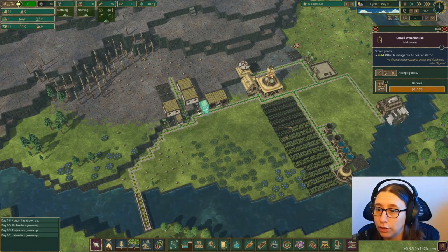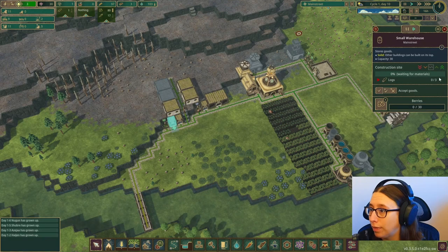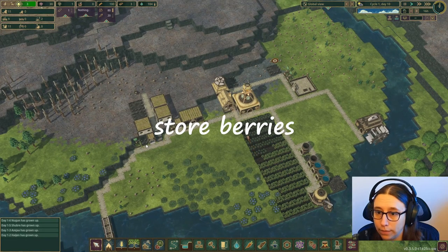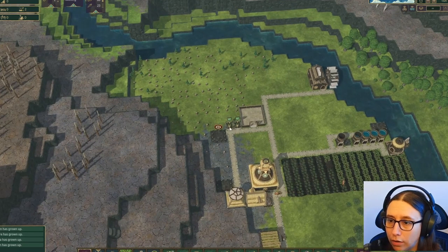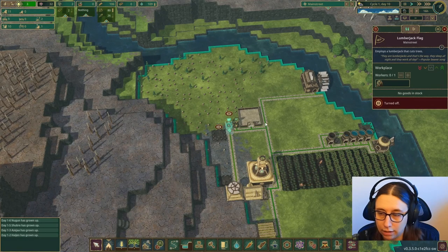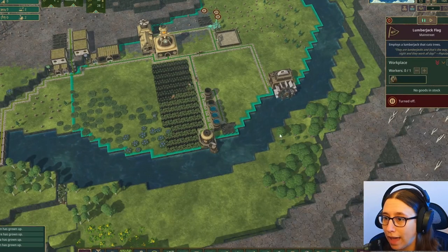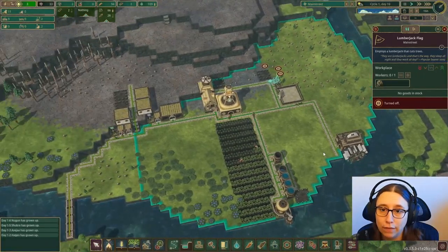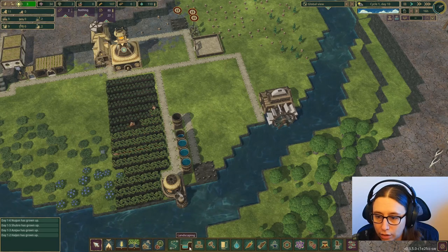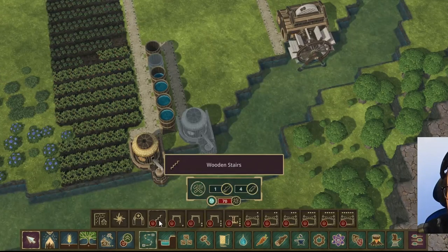They're bringing some logs over right now so we should be okay. Our berry storage is full, so the gatherer isn't doing anything. I might up priority on the small warehouse so we have more space to store stuff. These lumberjacks are just sitting there because they don't have any wood to chop. I wonder if I built a path over here if they could get to these trees — I definitely need more trees. Maybe I could build it under the water, but I don't have stairs yet, and stairs cost science and planks.